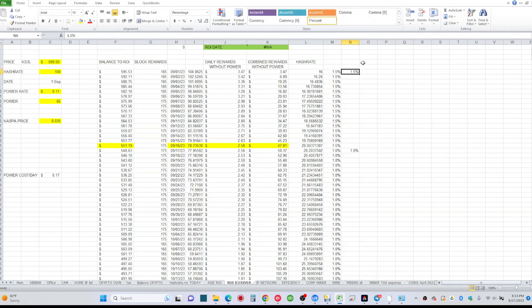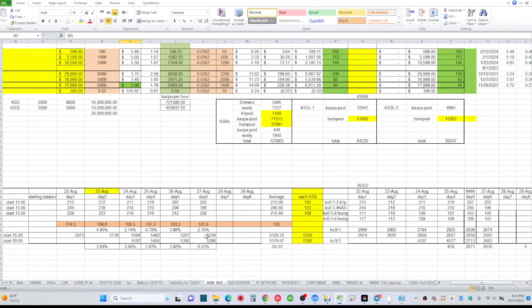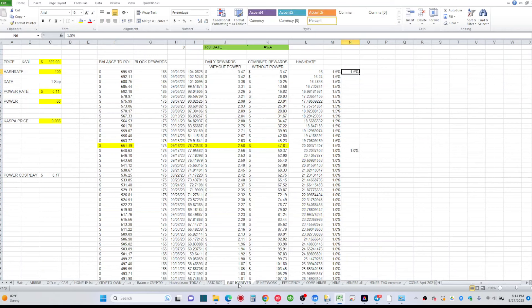For my hash rate increase prediction I used roughly 1.5% per day. Looking at the last couple of weeks, increases ranged between 2–3% and as low as 0.5%. In this model, starting from September 1st at 16 petahash, we increase 1.5% per day until we hit 20 petahash around September 16th — though that's not guaranteed since we could get there in one week or two.